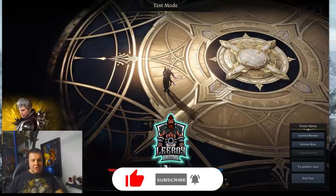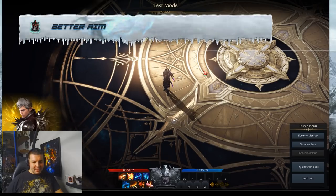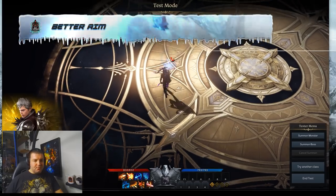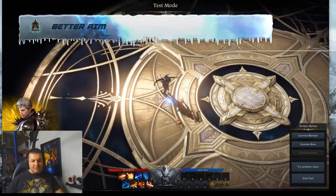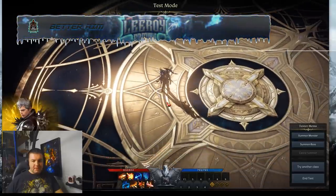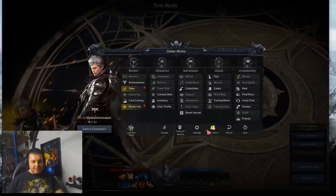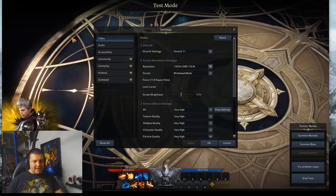Let's get started with one combat-related tip that I found extremely helpful, and this is especially useful for ranged characters. Because I can't play on my main server right now, I just created a new character to show you in the low-level test zone. The setting I'm talking about is very specific to how the game handles targeting.